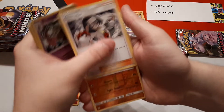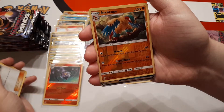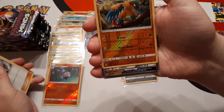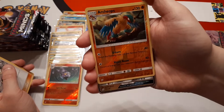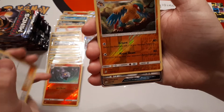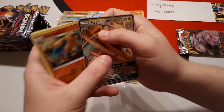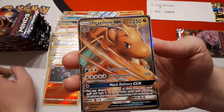Doublade, Chandelure, the reverse is an Archeops, and the rare is a hit! What's your guess? Last time I thought it was Dragonite. I'm going to say Naganadel. The rare is... Dragonite! The rare is Dragonite GX — you look so chuffed. I'll be hearing about that for the next week.